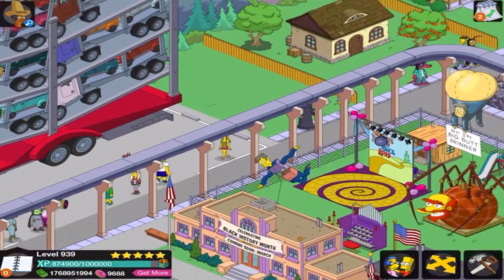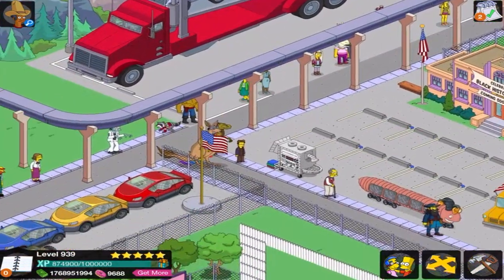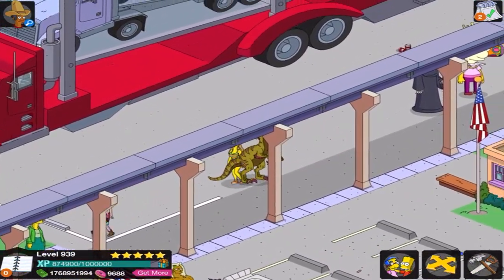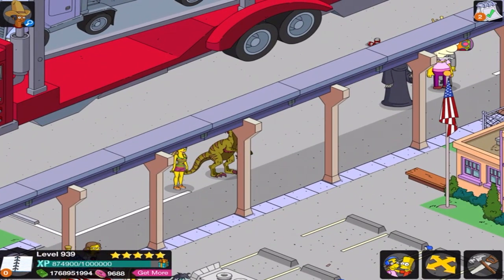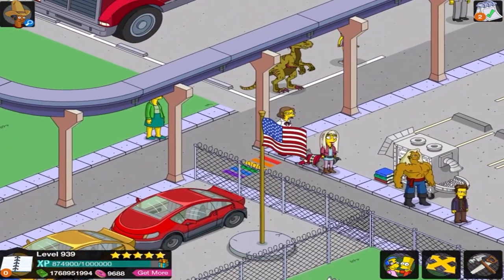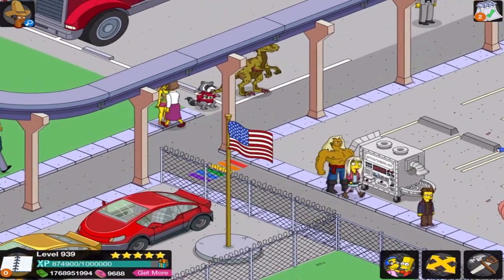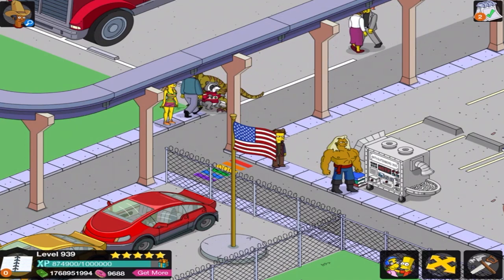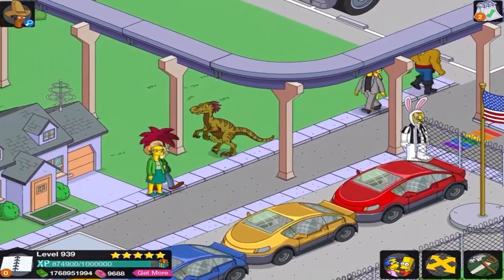Alright there, raptor. Where are you? Aha! So you're just an NPC. Let's see what happens when I tap you — I want you to move or something. Good. So a little bit more. Head down to the school so you'll be viewable. Or straight, this is fine. Perfect.